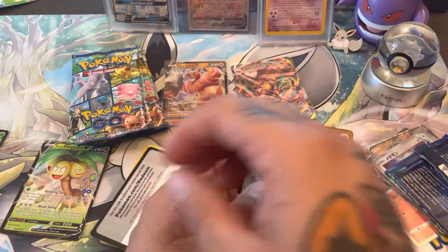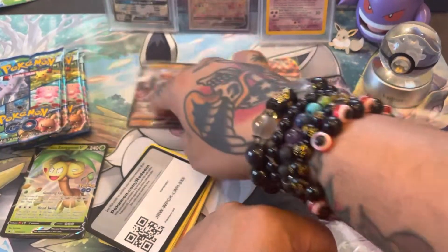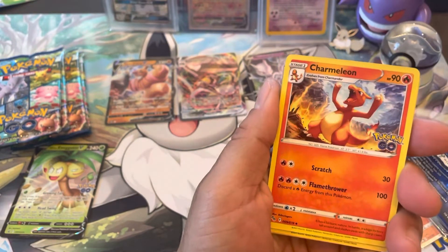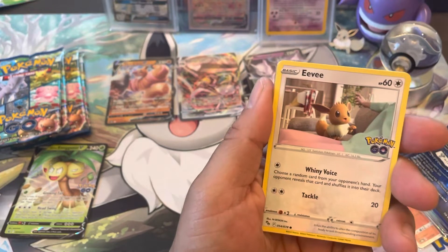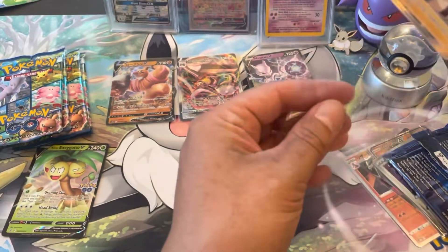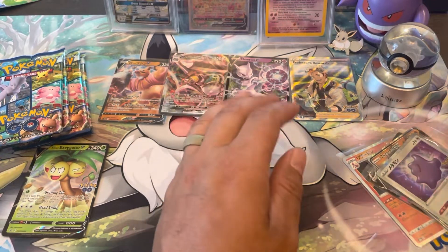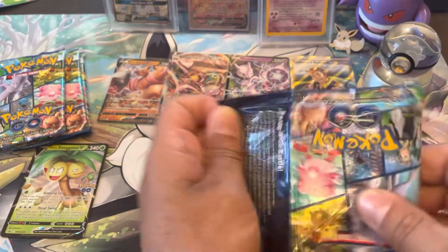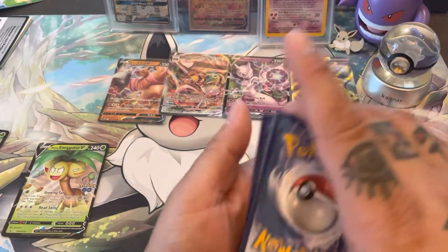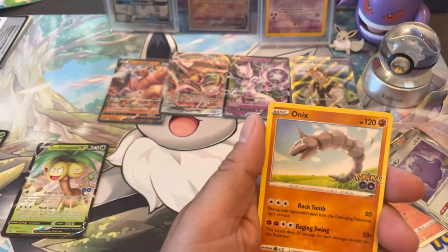We ain't getting a lot of luck with Mewtwos. Two hits so far. Here we go, Fire Energy, Charmeleon, Onix, Eevee, Phanpy, Tranquil, and a Gyarados — oh, we got a Professor's Research! I'll take it. We got a full arc trainer — well, he's just a Professor, I don't think you'd call him a trainer. We just got a few packs left, we need that Mewtwo gold star. One, two, three, four — where's that Radiant Zard, guys? Psychic Energy, come on baby, Spark, come on, give me an alt art.